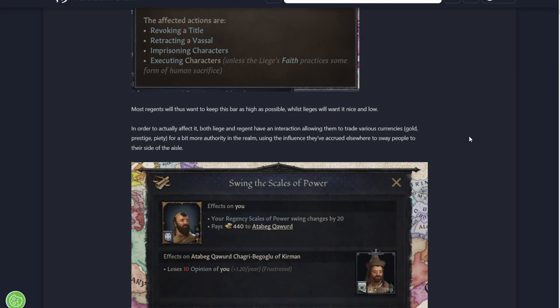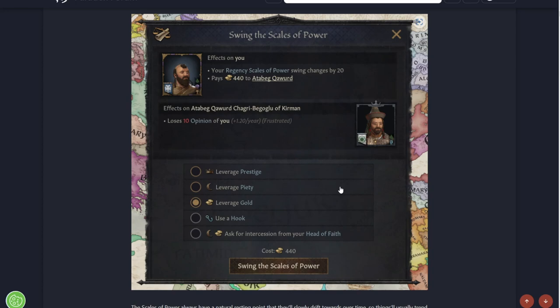So it already looks really good. Most Regents will want to keep the bar as high as possible, whilst lieges want to keep it as low as possible. In order to affect it, both liege and Regent have an interaction allowing them to trade various currencies - gold, prestige, and piety - for more authority in the realm, using the influence they've accrued elsewhere to sway people to their side. You can use prestige, piety, gold, a hook, or you can ask your head of faith to swing it.